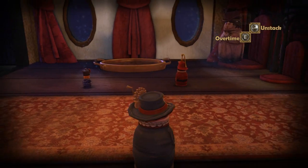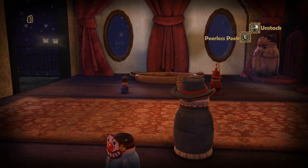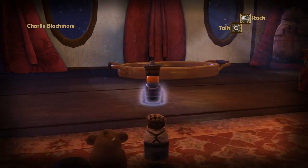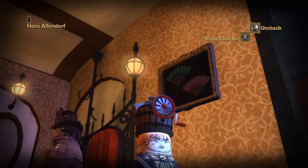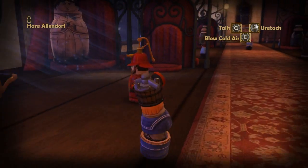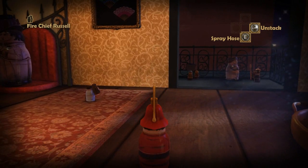Thinking back, I think that might have been a way we could have done one of the other challenges when we were rescuing one of the ambassadors. But let's jump inside this guy and see how this works. So we've got Hans Allendorf, Fanner Supreme — look at that haircut, that's one commanding fringe he's got there. And Fire Chief Russell. So we can spray water and then we can freeze it.